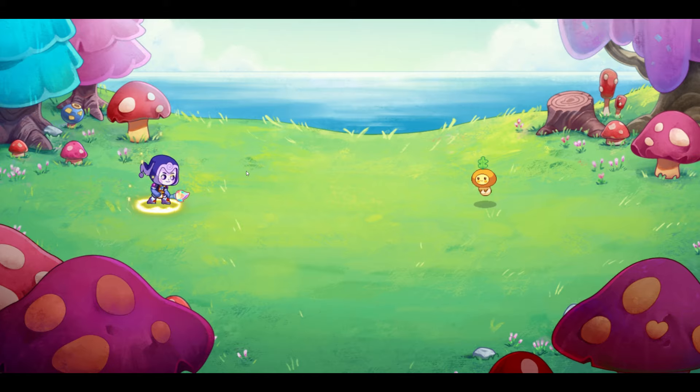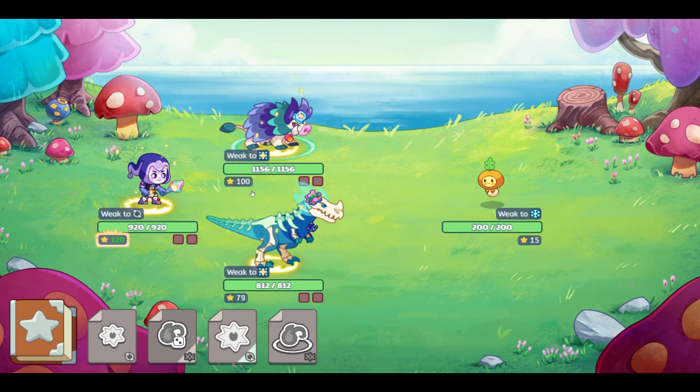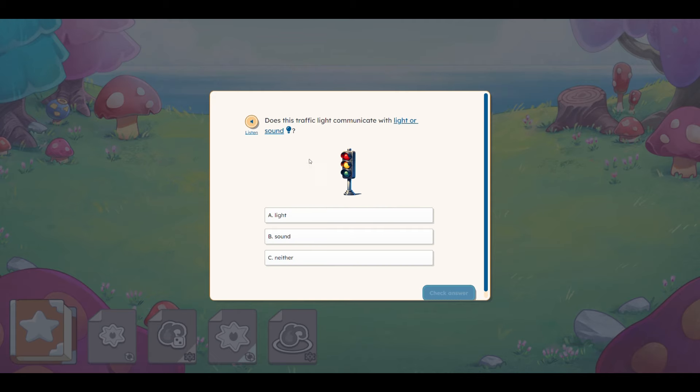Let's get into a small battle here. I don't know how many attacks we're going to get. I love all of the different pet gear that we're wearing. So this question says: does this traffic light communicate with light or sound? The actual image we see is very similar to that of Prodigy English. I don't know if the math will also get revamped to look like this or if math is going to stay the same. I really like the way math looks with all the tools.